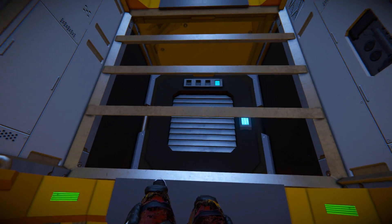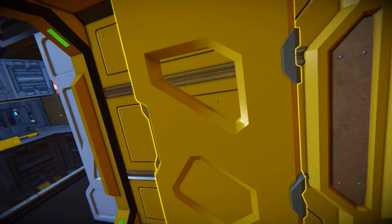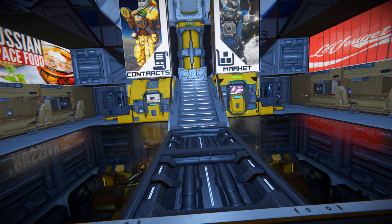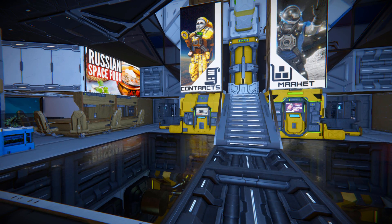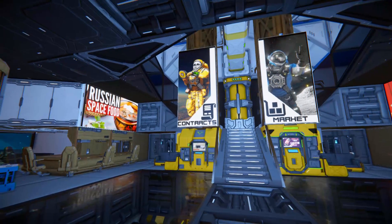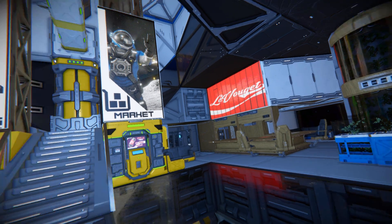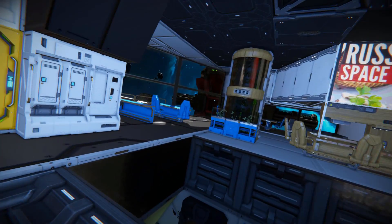We have an air vent below us with an unfinished catwalk just covering it up. Coming through this door, now we're on the main body of the station. We've got two giant glass windows. Viewing down below, we've got lots and lots of custom LCD screens with fancy items on them. We've got contracts, markets, what could be Coca-Cola but with something else written on it — Russian space food. Plenty of DLC blocks going all the way around.